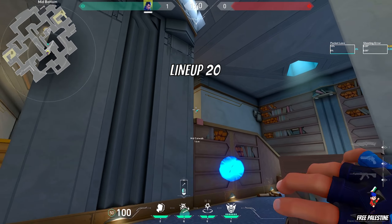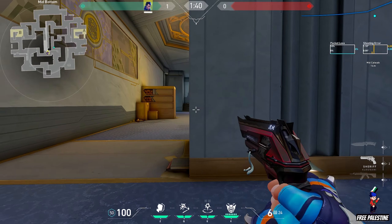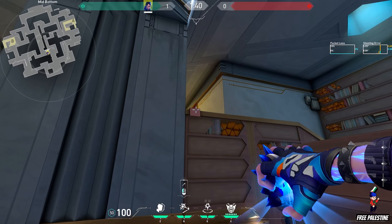Lineup 20. Use this wall to bounce the flash. You can peek with it to get someone holding the angle.